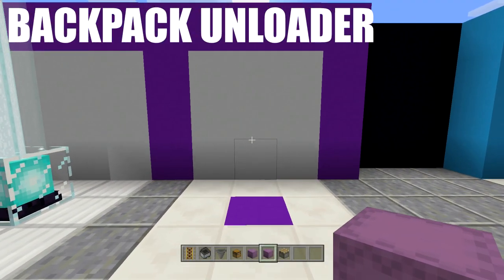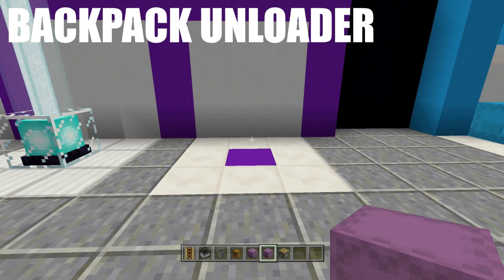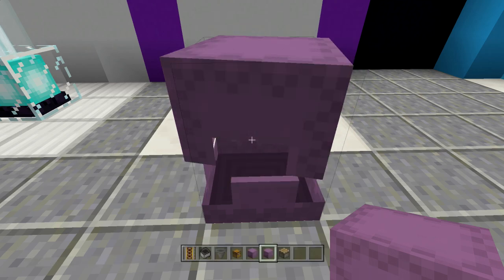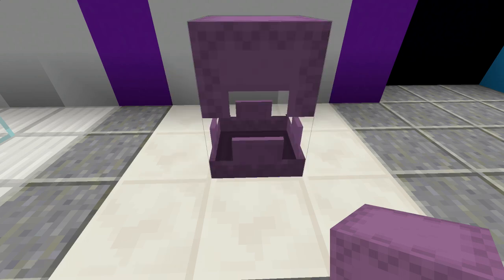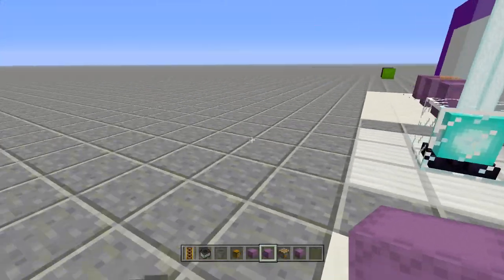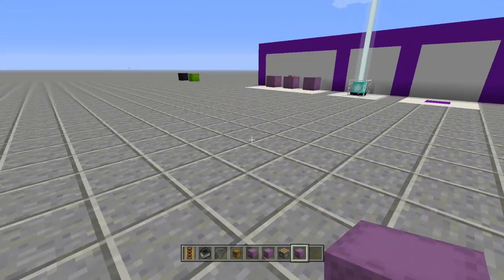Next up is the backpack unloader — very easy to build. I'll have links in the description for the auto sorting system and the auto furnace system. If you want to come home and chuck it down so it goes right into all your chests, or have an ore-only one that goes straight into your furnace system, you can do that. Watch how fast this thing unloads — four stacks of dirt, place it in, and look how fast it unloads. Crazy fast. Put your backpack down, let it unload, come back, pick up your backpack, go back out.